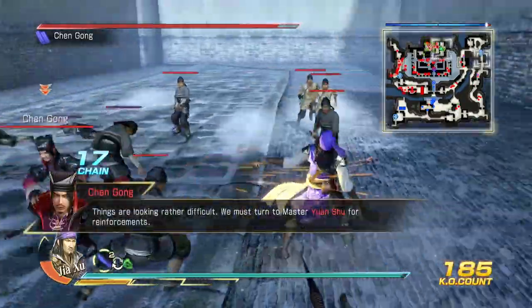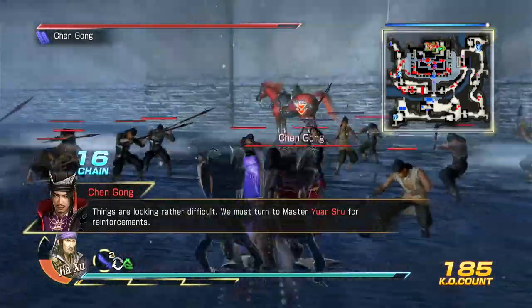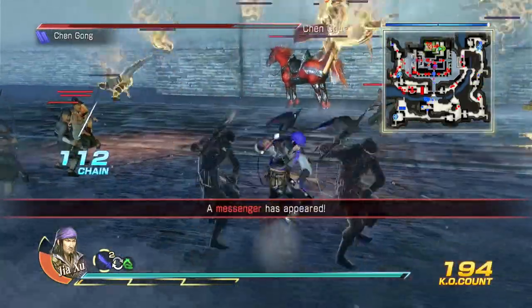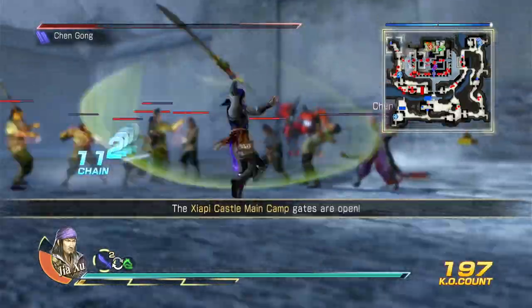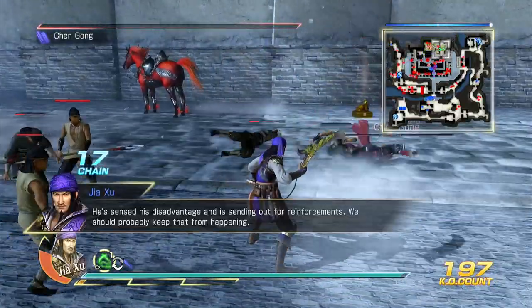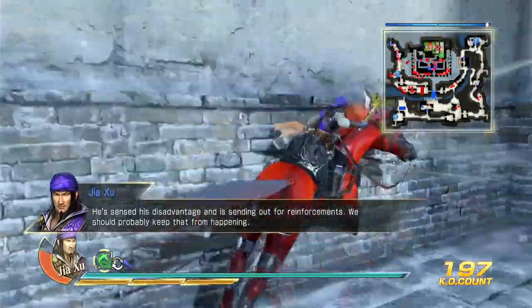Things are looking rather difficult. We must turn to Master Yuan Shu for reinforcements. He sensed his disadvantage and is sending out for reinforcements. We should probably keep that from happening.